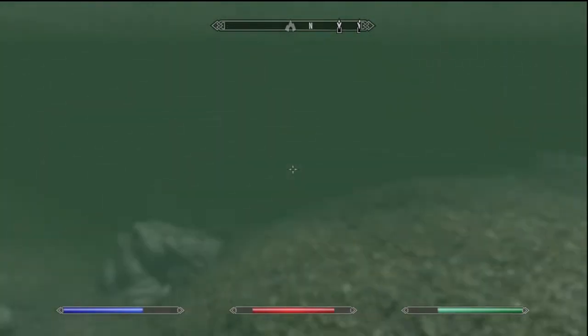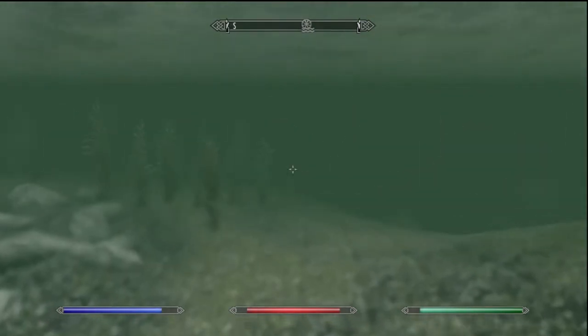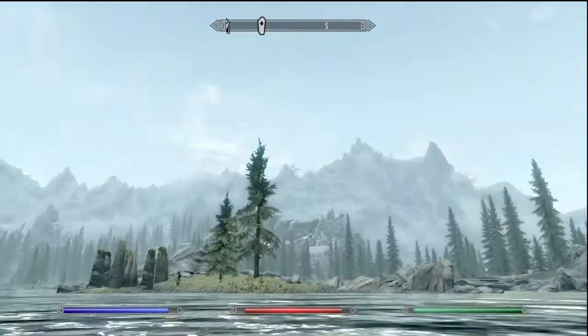The next thing I'm going to show is the new water visibility whenever you're swimming above water or below water. As you can see it looks a lot more clear — you can actually tell where things are. It doesn't look as murky and it's just all around improved visibility.